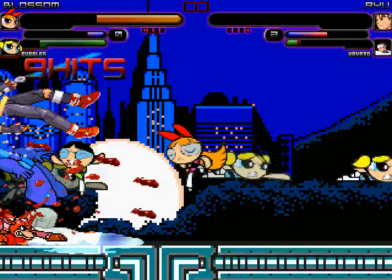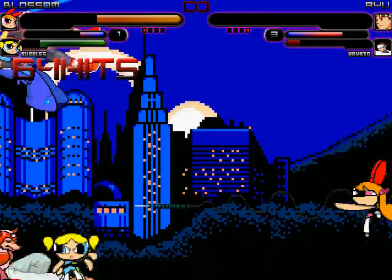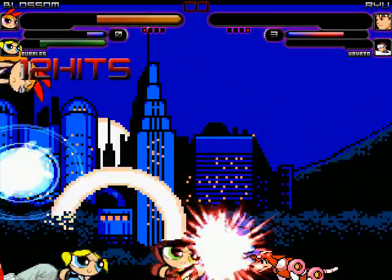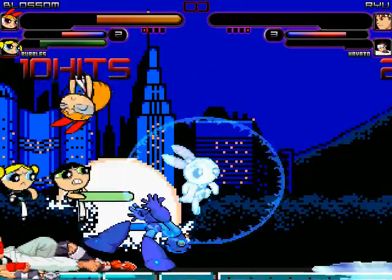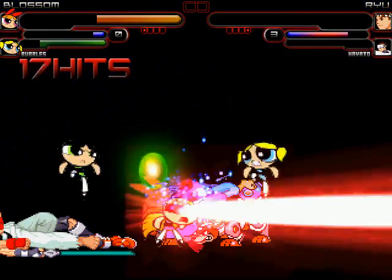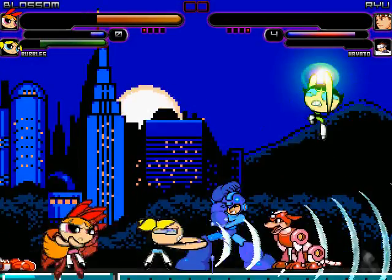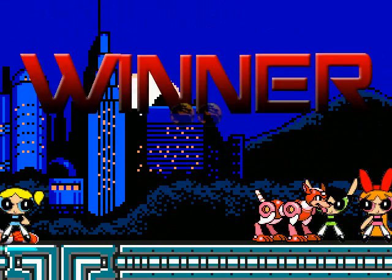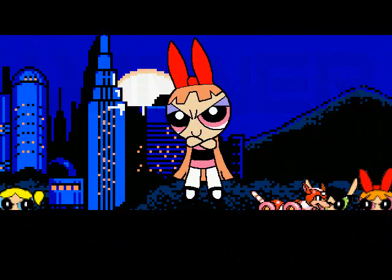It looks like Bubbles tried a Super Fist Combo Attack but it got blocked. Blossom uses a Super Eye Laser attack and it takes down Hayato. Now it is all down to Mega Man. I look at Bubbles to use with a Super Fist Combo Attack and it connects with Mega Man. Bubbles starts with a Sonic Scream Attack. Blossom goes with a Super Fist Combo Attack and then a Super Eye Laser Beam attack. Blossom uses another Super Eye Laser attack. Bubbles uses a Thunder Club and it takes down Mega Man. Team Powerpuff Girls have basically taken the set 2 to 1.